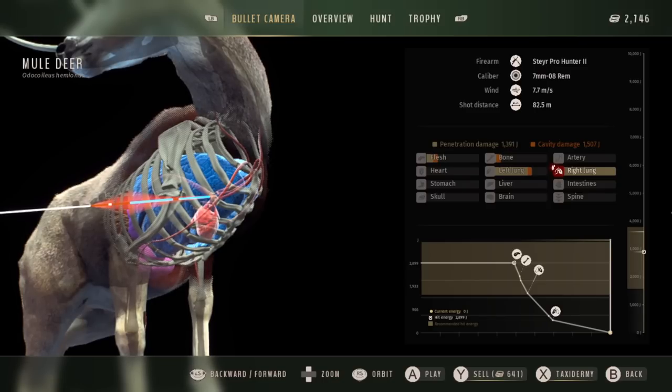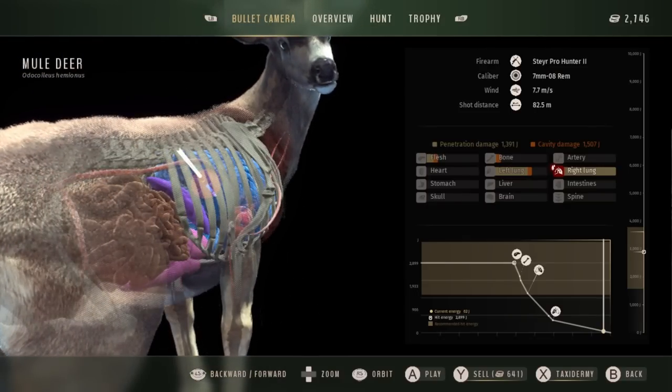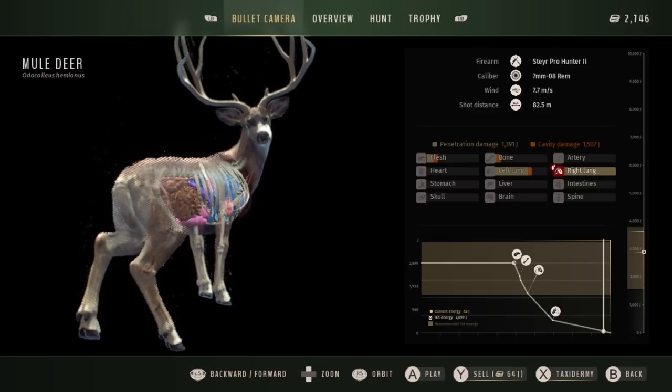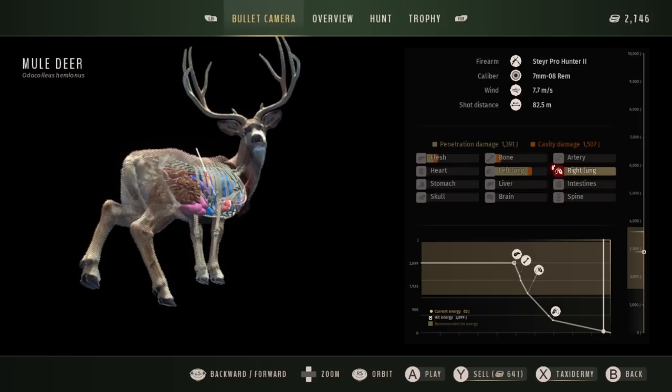I was super happy with that shot. The angle this buck was stood at — I really couldn't have asked for better. He was quartering away quite heavily, a difficult angle to make sure you're getting through to where you need to be, but I kept the shot nice and far back so it would go through forwards into the second lung — a double lung shot. And just look at the size of the antlers when you zoom out on the harvest screen: the antlers on this thing are insane.